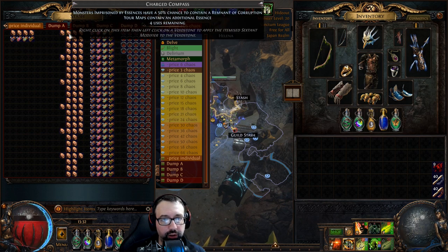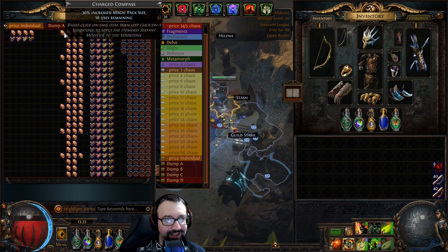We're also going to be running the sextant for an extra Essence. This is going to have some pretty big value right now because we cannot put Essence on the map device, so going from 1 Guaranteed Essence to 2 Guaranteed Essences - and especially having a 50% chance for Remnant of Corruption, which are over 2 chaos apiece now - is really going to put Essence on the map in terms of how much currency we get there. Here's another sneaky little compass that is going to add a huge amount of value.